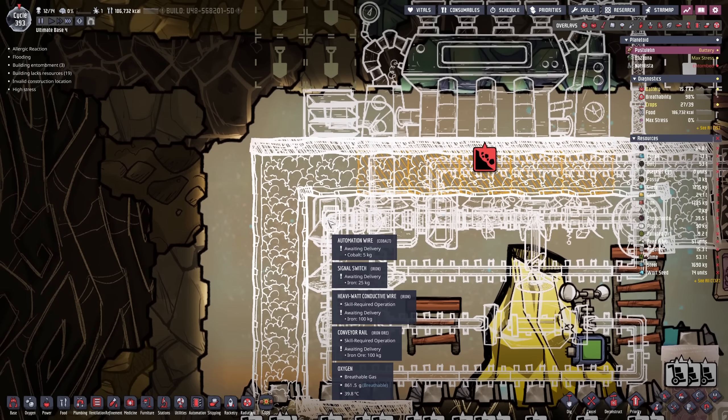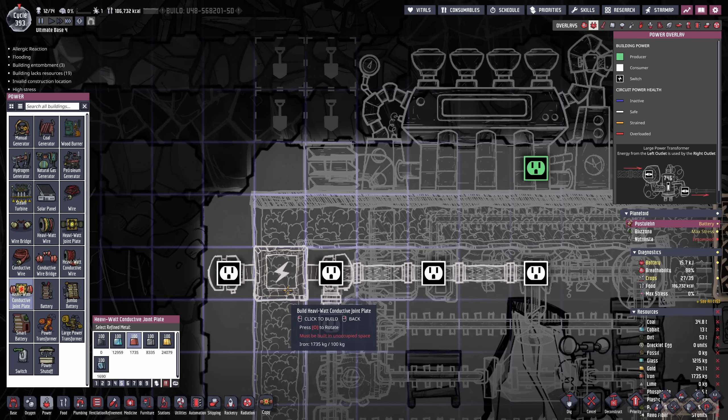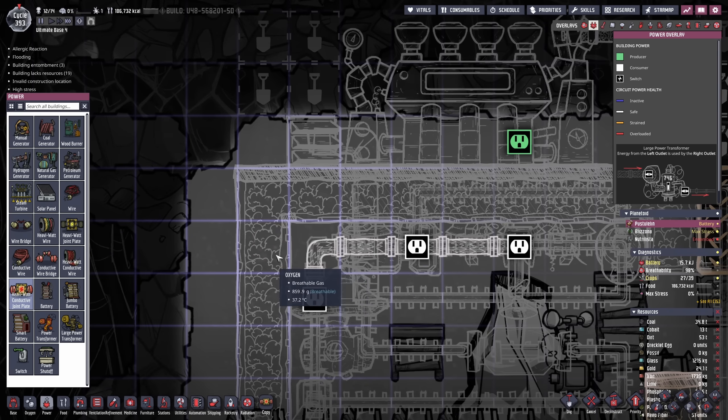Oh, can I not do that? My signal switch is in the way. So I'm gonna put the switch on the bottom and this would allow me to set up the joint plate. There's nothing in the way now — what? Let me... okay.